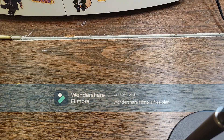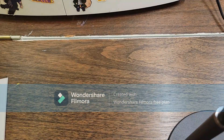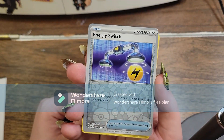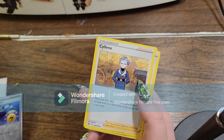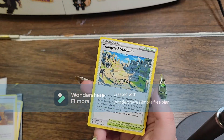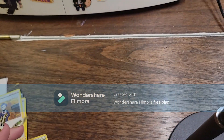And then next up, we have Tyler Stout. They got four cards. We got a Near Mint Reverse Holo Foil for Energy Switch from the Scarlet and Violet Base set. We got two Silene from Astral Radiance. And we got Collapsed Stadium from the Brilliant Stars set.